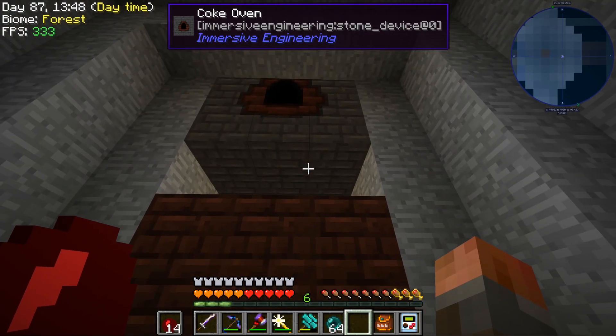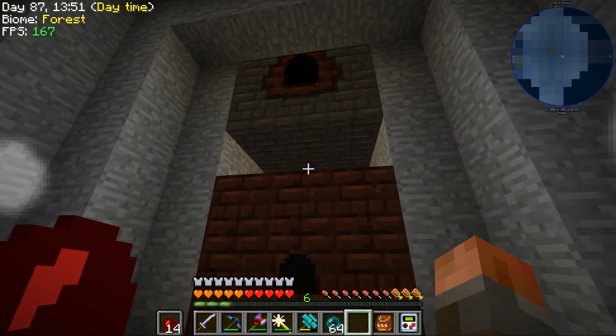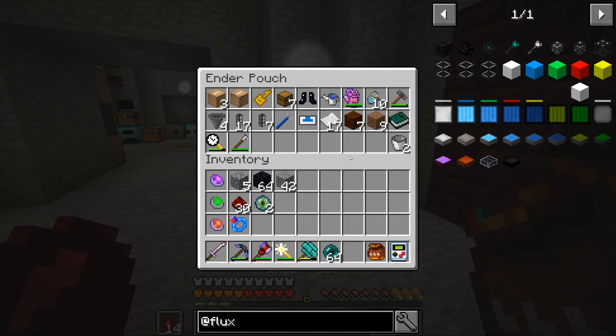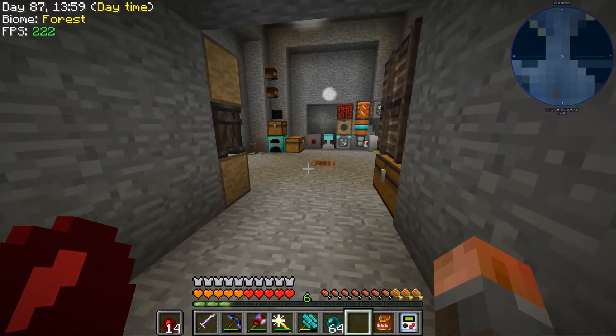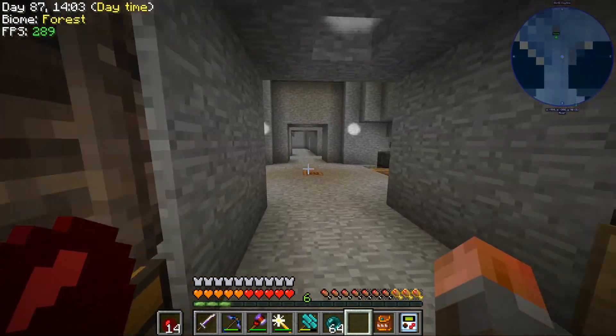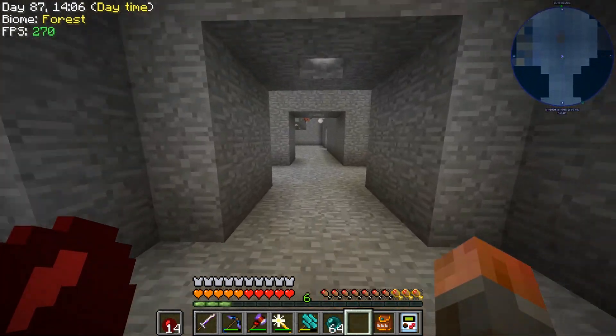So that will let us make steel. I just need to put an item duct in between the two, and a servo — I'll have those on me, so I'll do that off camera. I moved things around now that we have the water mills, and I moved those to make a little bit more power.